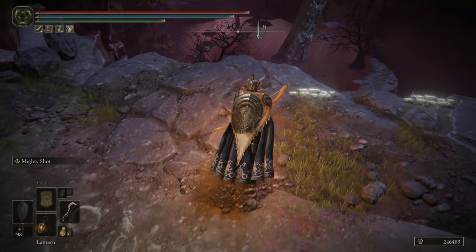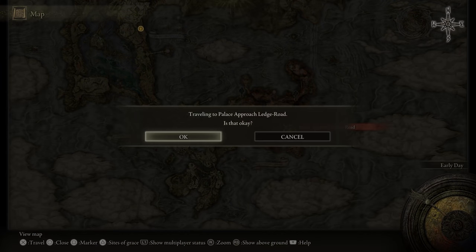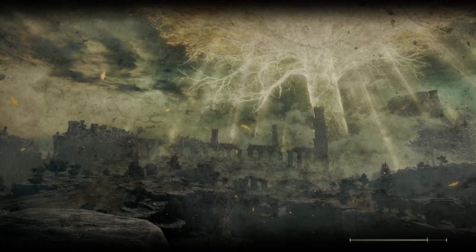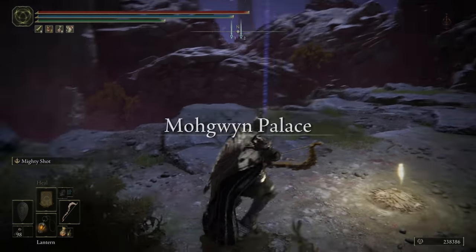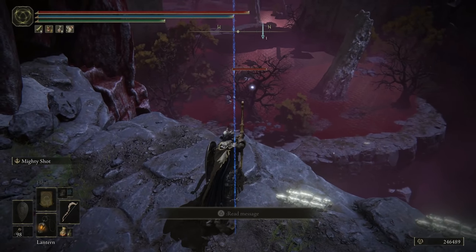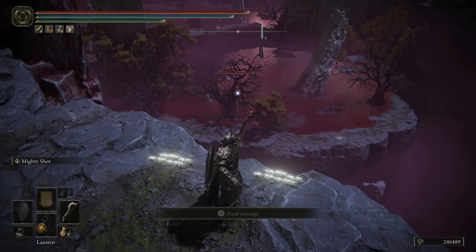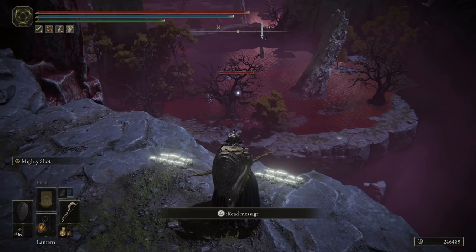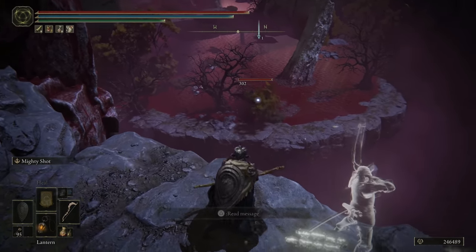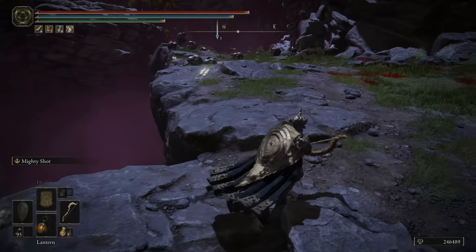I just want to show you this thing one more time. I want to do it a couple of times because I feel it's important to show it to you properly, even if it's not perfect. Go ahead and shoot the bird — really put your back into it. There we go. Now see how he won't fall off the ledge?